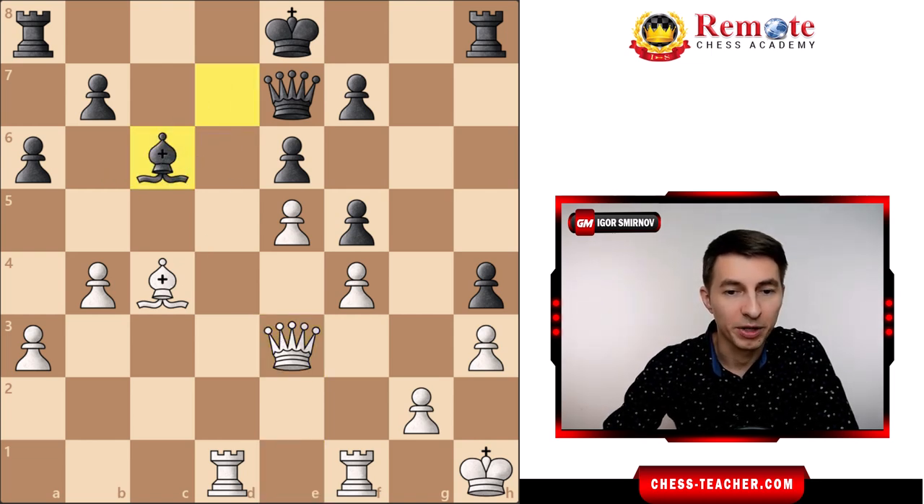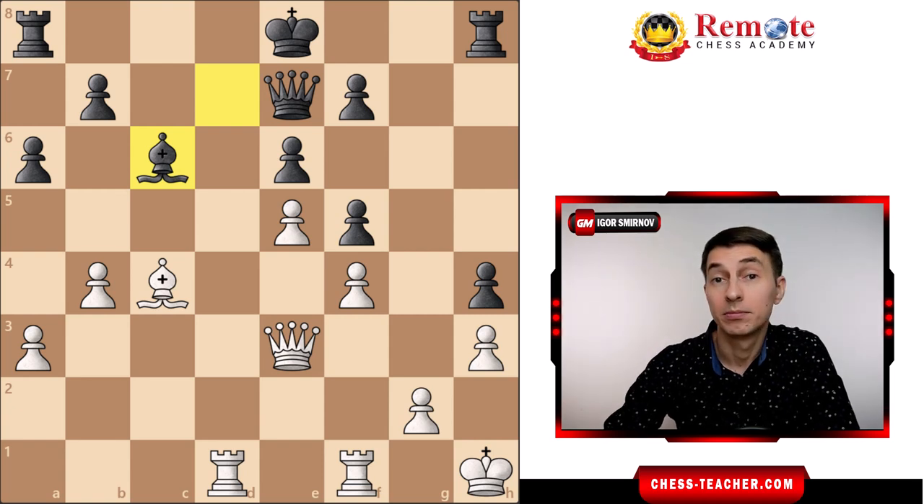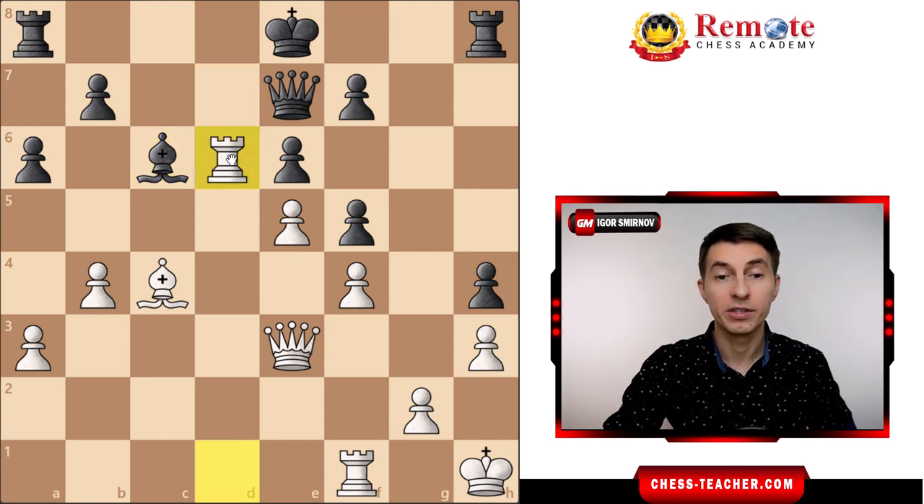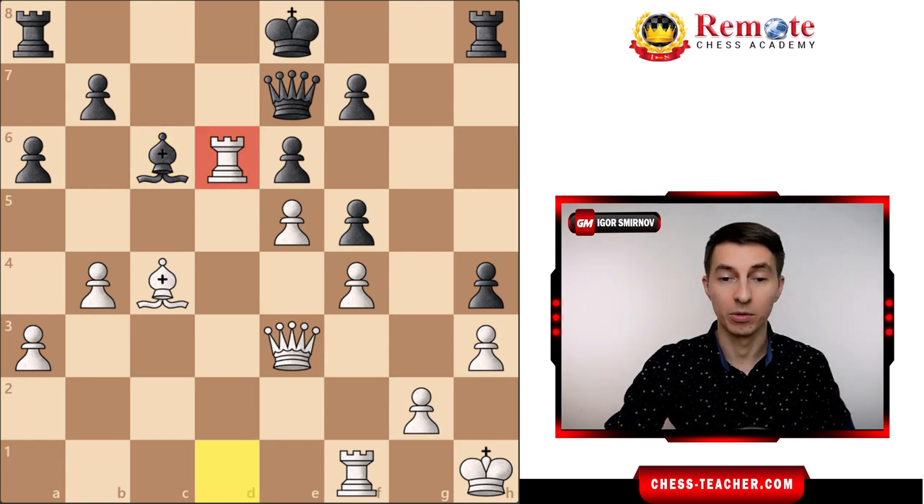And black also plays some move. Now they think again about what to do. They realize they've got an open file, so they've got to stack their rooks there. Maybe they go rook d6 — a nice move, going inside with rook d6, looks cool.